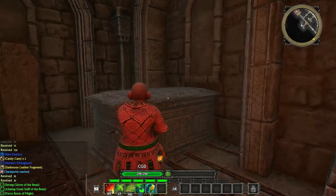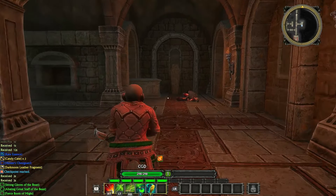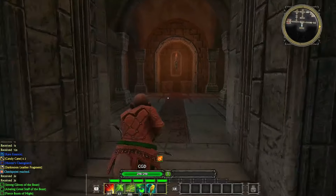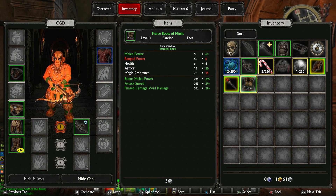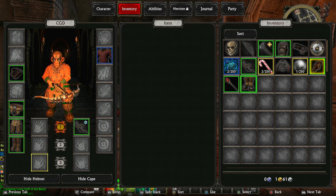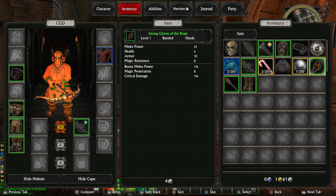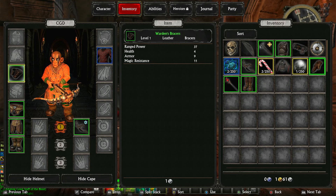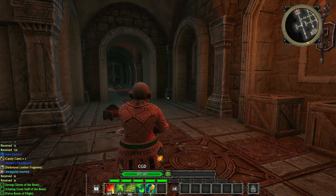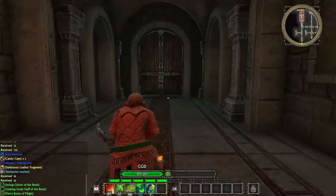We did get something — Strong Glove of the Beast, Abating Great Staff of the Beast. If I was playing and not showing you guys... what have we got? Some boots — can we stick these on? There we go, I think we've got some better boots. What else did we get — some gloves, Strong Glove of the Beast. Let's put those on as well. We've got some better gear now — we're not going to use that staff.